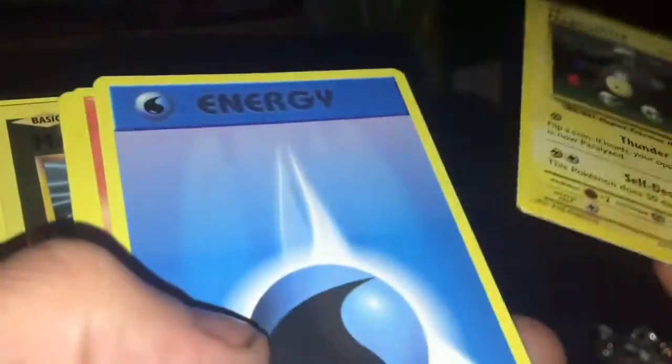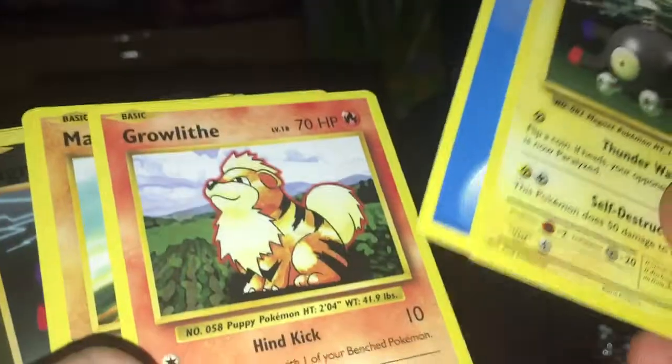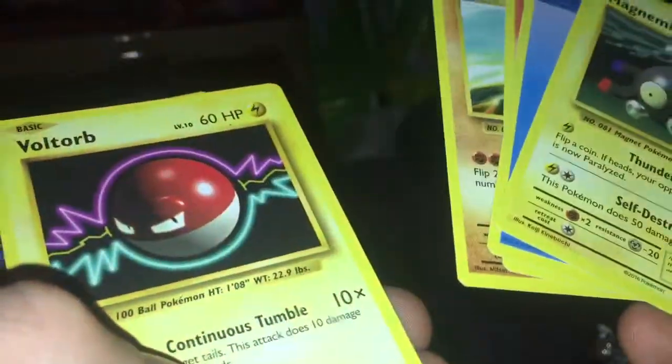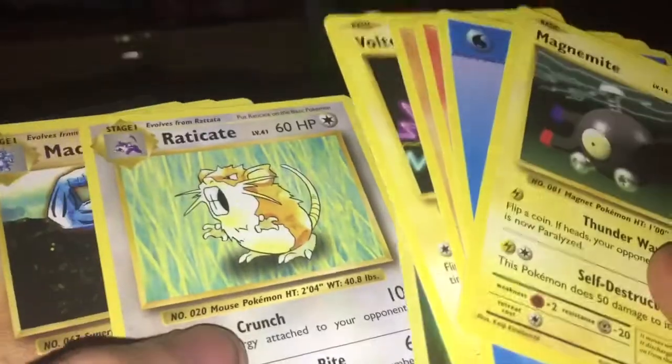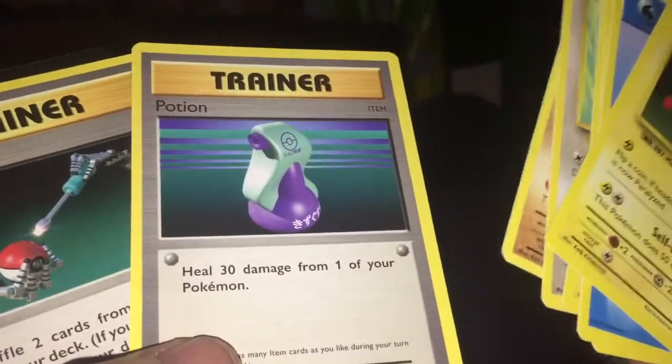Now for another Venusaur Evolutions pack. Magnemite. Blue Energy — I haven't seen one of them. Ooh — I haven't had one of them yet. Shiny Magnemite. Raticate — cute. Trainer — it's a Potion. Maintenance. Quite a few good cards in there, not many I've had.